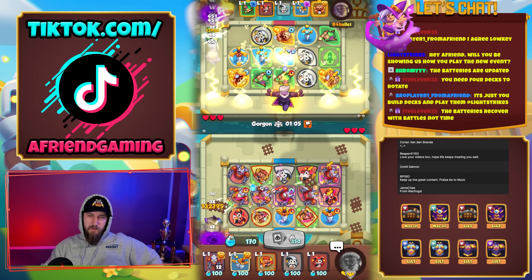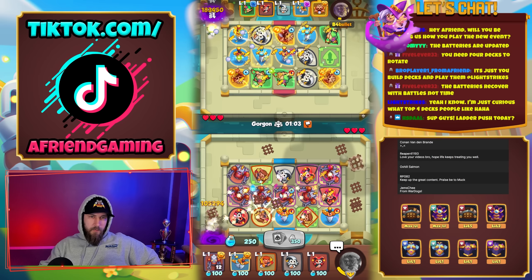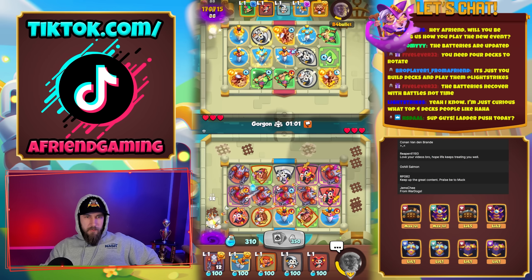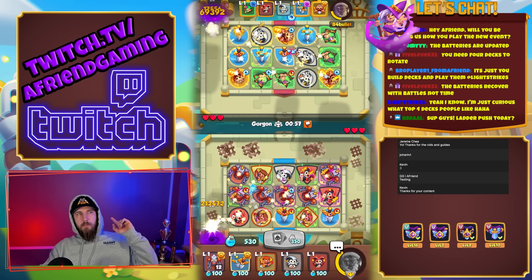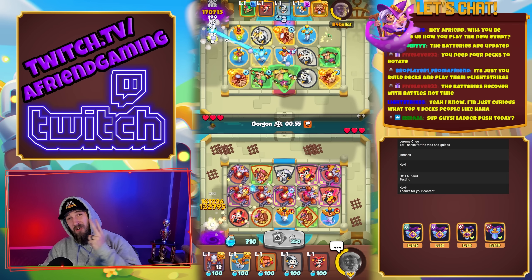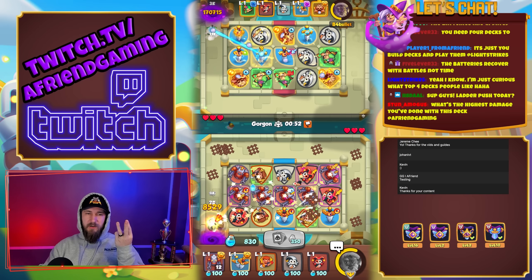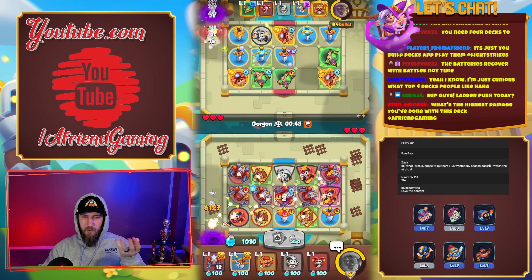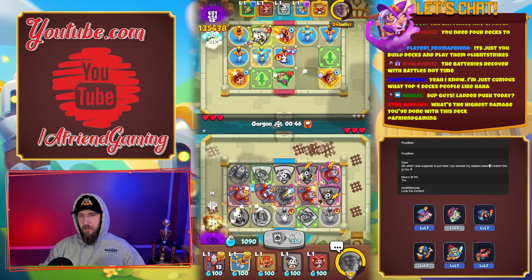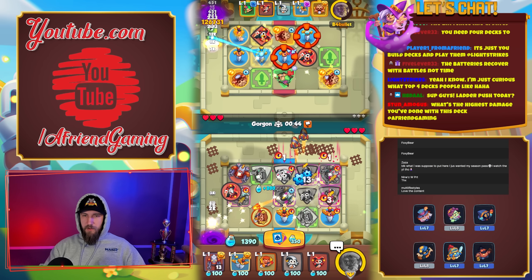We're up to a tier five already. Just curious what top four decks people like — monk number one, gargoyle number two, inquisitor could definitely be up there, and maybe a robot deck for fourth. I haven't really played around with it too much to know.